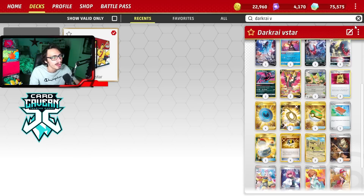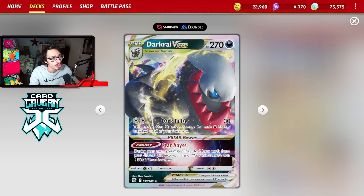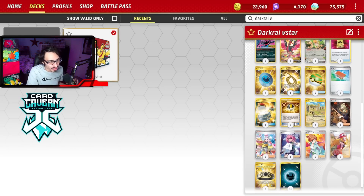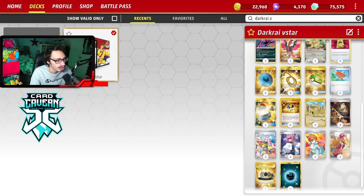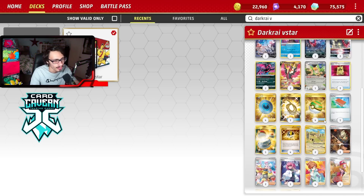We're playing one copy of Palpad, really good for getting your supporters back. The nice thing about Palpad is you can use it with Darkrai's V-Star Power, Star Abyss, where during your turn you may put up to two items from your discard pile back in your hand. So Darkrai can get Palpad back, giving you extra supporter leverage. This deck doesn't really play a draw engine — its best draw engine is Radiant Greninja's Concealed Cards and supporters. With Palpad and Darkrai's V-Star Power, you can play around cards like Iono by recycling Researches back through Palpad.